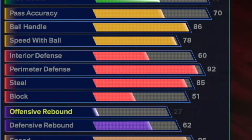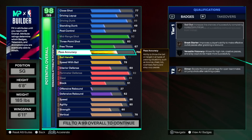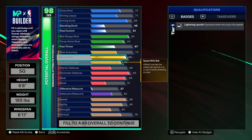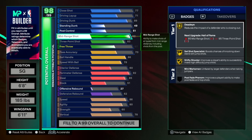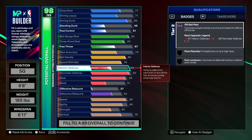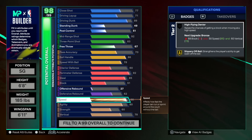We get a 92 perimeter defense, and it's actually going to go a lot higher than 92 — this is a perfect time to explain cap breakers. In the builder I set perimeter defense to 92, but because there's room to upgrade, I can use one of my 15 cap breakers to increase this stat to its max after the build is made. One key thing: we don't know how hard or easy cap breakers are to get, so don't make a build that relies on them to succeed.